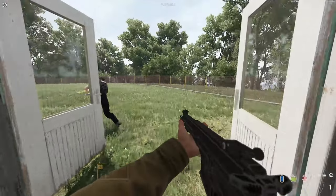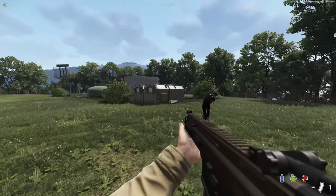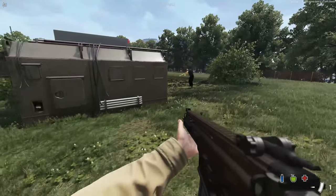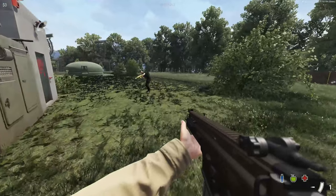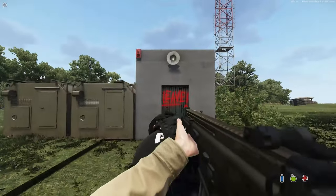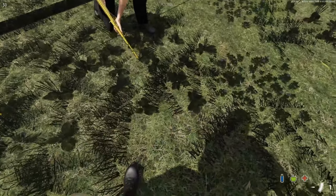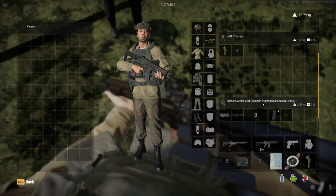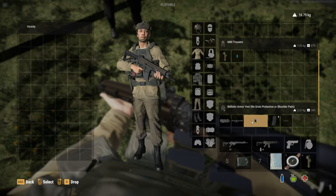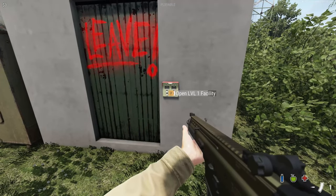The main entrance to the bunker requires a key card. The key card has seven spawns on the map and they're not a 100% spawn rate. This is the entrance. That looks cool with the keycard on there — you need that. Pick it up and look at it. Where do these cards spawn? Seven locations around the map. Key card, level one: open level 1 facility.